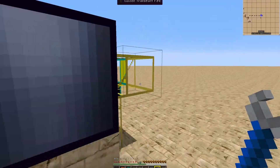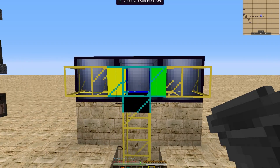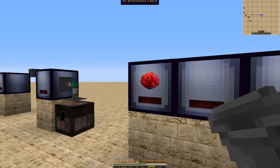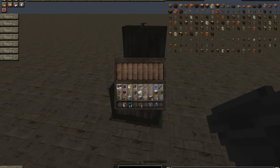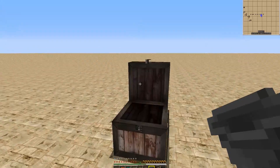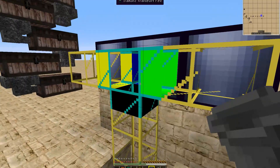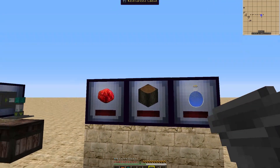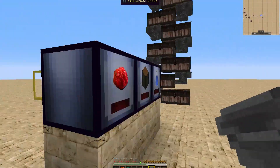Right here we have a nice little Buildcraft setup. We have our filter here — Oak going into the middle, Redstone going off to the right, and water bottles going off to the left. If we go ahead and throw in a couple of those, you'll see them come up the pipe, hit this filter, and go right into the middle. You'll see it automatically sets the icon on the front showing you what's in it, and it does accept the wood.